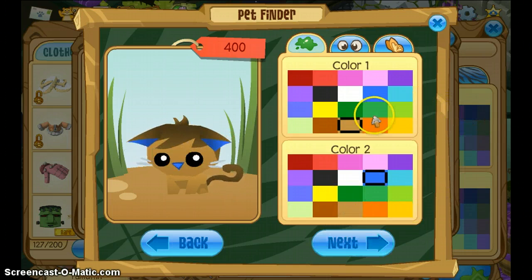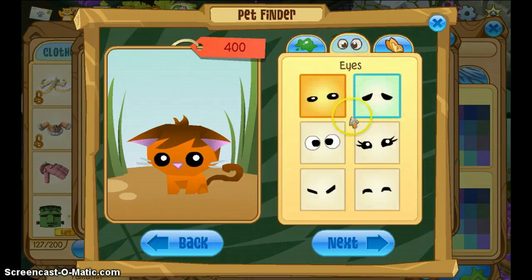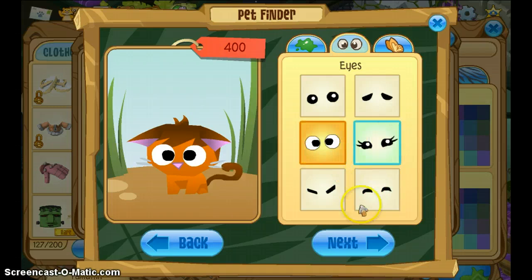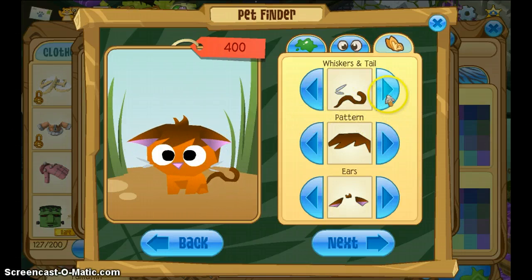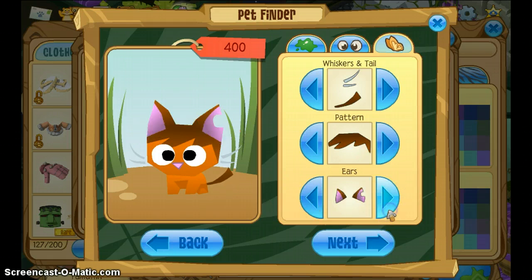Firepaw. I'm guessing he'd have an orange pelt like that, and a pink nose like that. Depending on how you see them, you could do any of these eyes. I think they'd look nice like that actually. I wouldn't do anything with a notch in it, but they all have notches, so I'd suggest something like that for Firepaw.